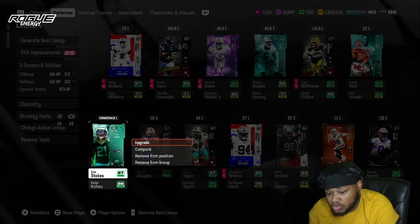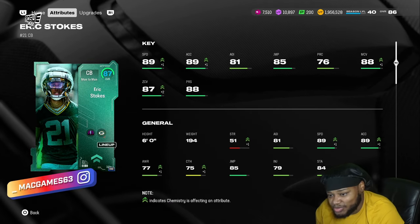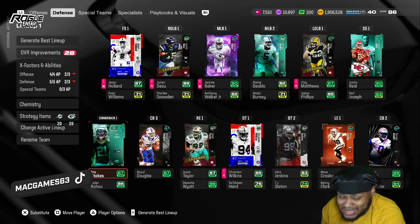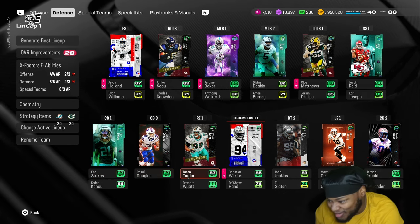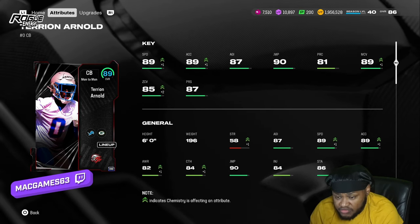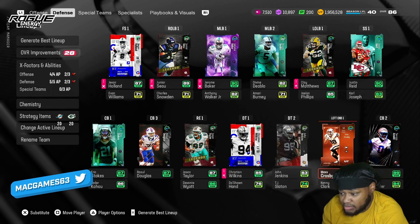That man is cold, cold. Then we go here — Eric Stokes, newly added in big backers theme team. I don't know where they get the coverage from but I'm cooling. 89 speed, 89 acceleration — great zone card, playing absolutely amazing for me. I needed that card. And from what I see, Jaire Alexander is finna be getting a card — it's finna get wicked. Then Terron Arnold — y'all know how good this card is.